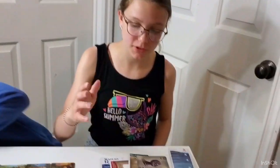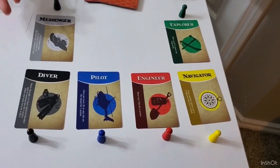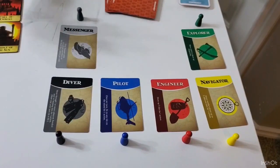Today we're playing Forbidden Island, and it's a cooperative game. The first thing you need to do to get ready is choose your color. Each color has a kind of superpower — for example, the diver can move through flooded tiles.